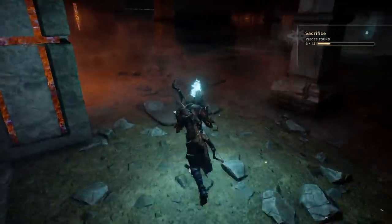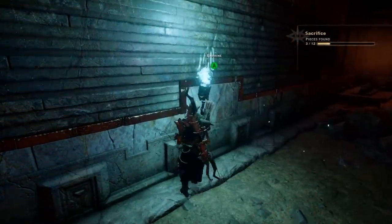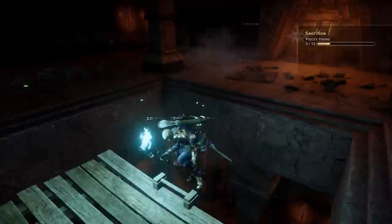Once you get into this room, before you go down the ladder, make sure you go over to the wall and grab your fire rune schematic — that's going to be a fire rune, master fire rune, or superb fire rune depending on which ones you've already found.